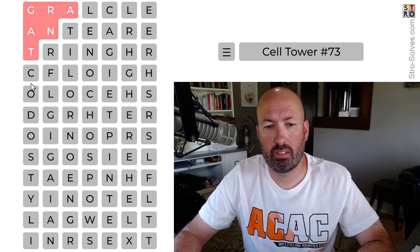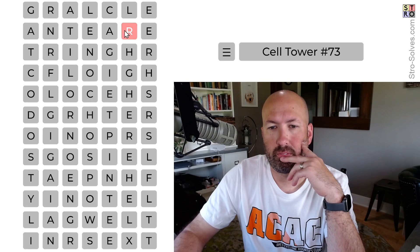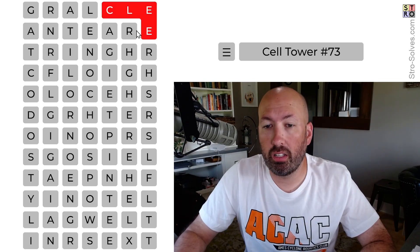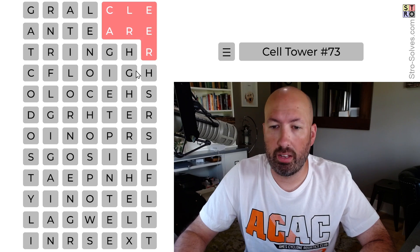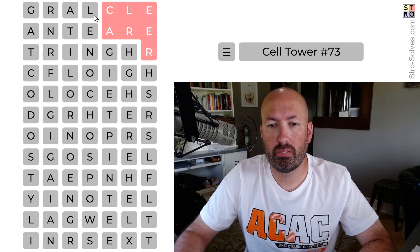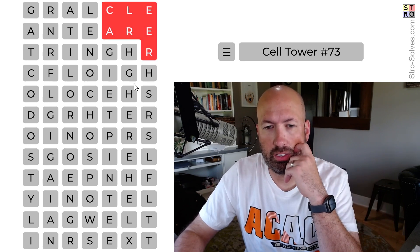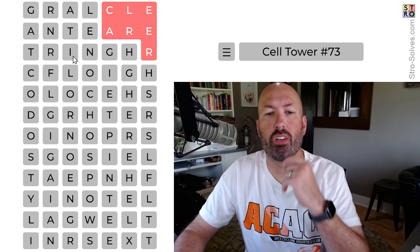GRANT and then COLD and BRING. Now what's happening with this L up here? If you do LEER or LEARN... if you have CLEAR, which is not a word — wait, this could be CLEARER. And then... can't do GRANTING though. LENGTH? No, there's no T. We do CLEARER — and HIGHS with the I-N-G here. ALTERING — that's what it is!